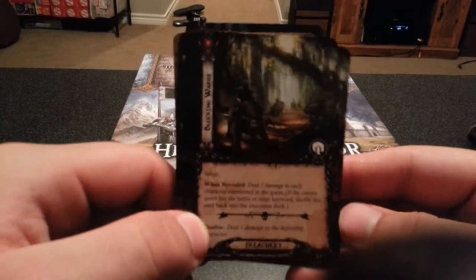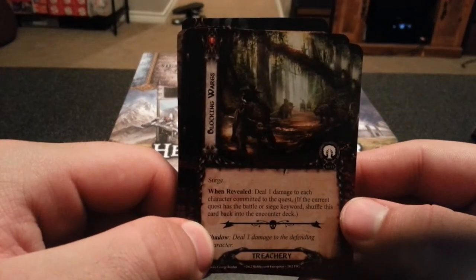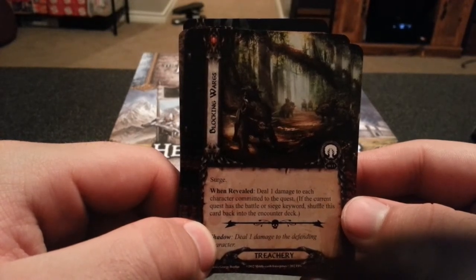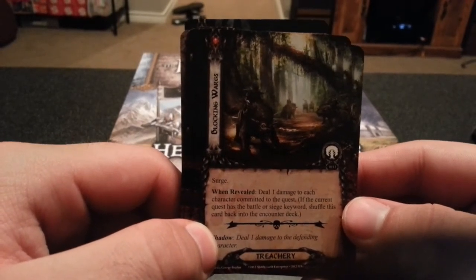Surge. Blocking Wargs — deal 1 damage to each character committed to the quest. At the current quest, if it has the battle or siege keyword, shuffle this card back into the encounter deck.